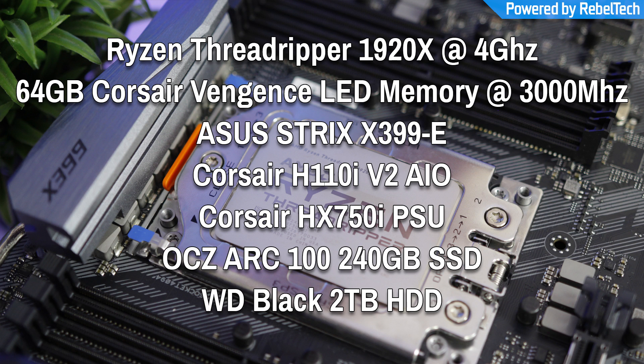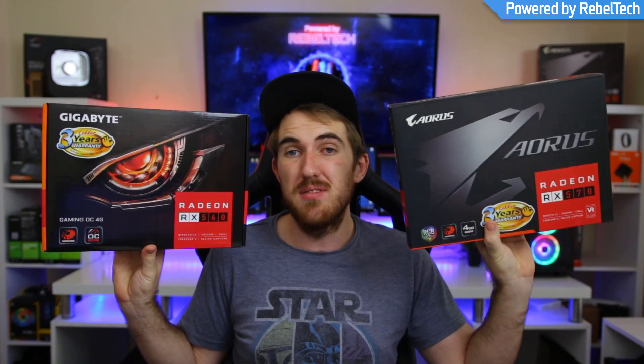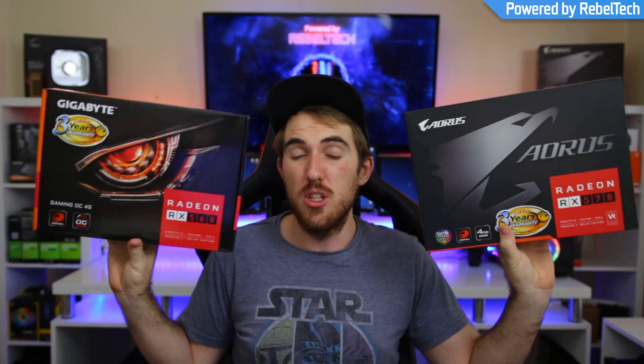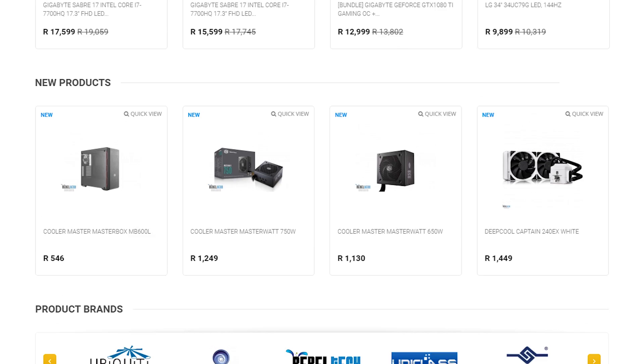The system I used to benchmark these GPUs is a Ryzen Threadripper 1920X running at 4GHz, with 64GB of Corsair Vengeance LED memory running at 3000MHz. For the GPUs, I'm testing the Gigabyte RX 560 Gaming OC 4GB against the Gigabyte AORUS RX 570 4GB Windforce card. All settings are on stock — I did not overclock them at all.